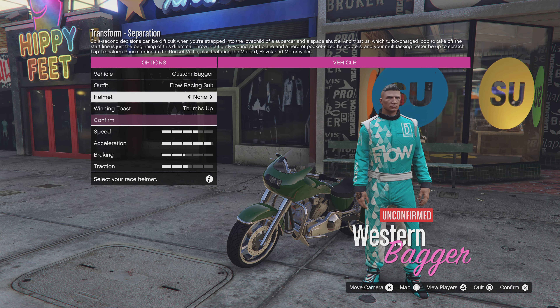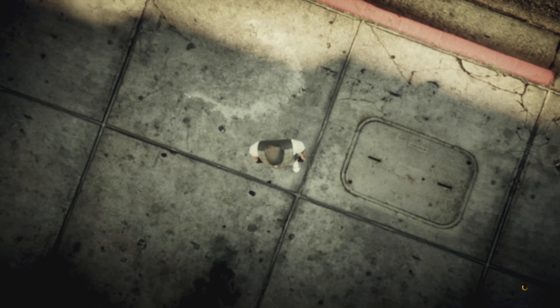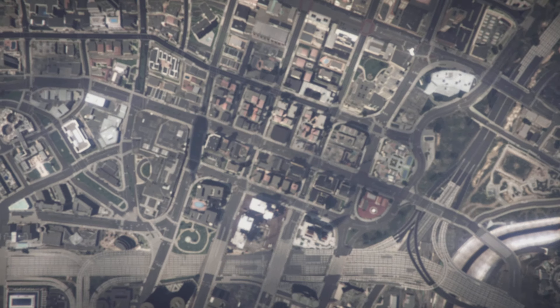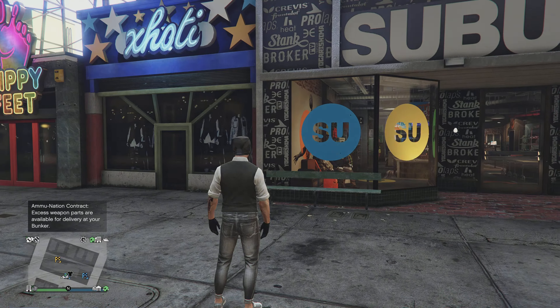When you're in this screen, just scroll through maybe two or three times — totally up to you. Then what I do is back out, cancel the job, and once you load back in you're gonna be in front of Suburban.